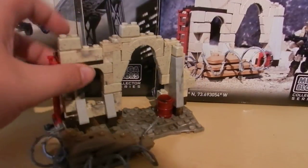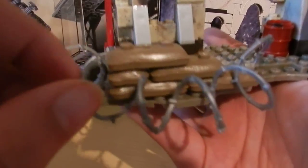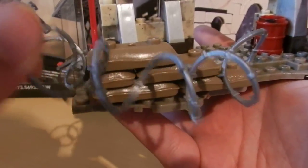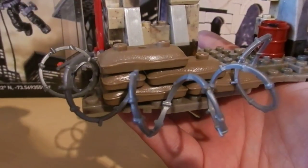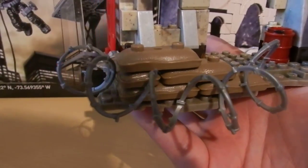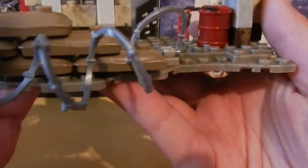Now moving on to the outpost itself. You can see it's a very small structure, but one they've packed a lot of detail into. Starting here, we've got some barbed wire around a stack of sandbags. I really like this barbed wire — there's actual texture to it and it feels really good. It just looks the part, feels the part, and I think they've got it perfect. When you take it out of the box it is actually kind of in twisted circles, just like you expect barbed wire to be, which is really cool.